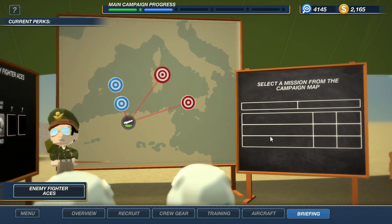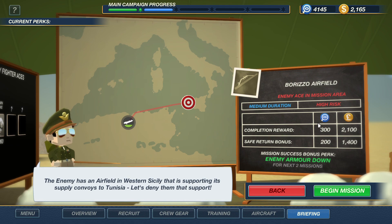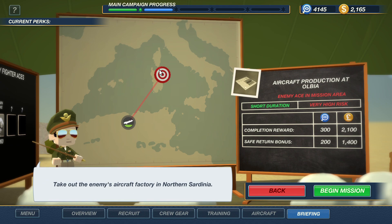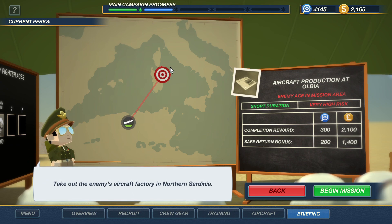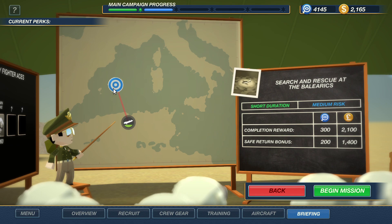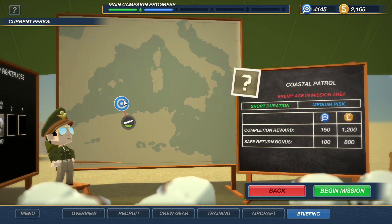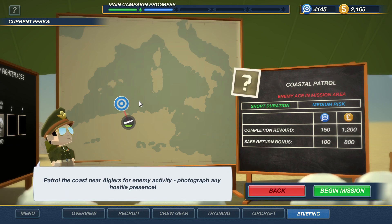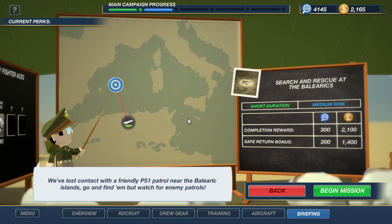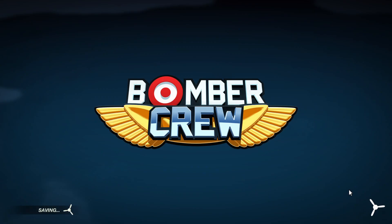Okay, so we can tag an airfield — that's a good bonus — but there's an enemy ace and it's high risk. What's the other one? Aircraft production. I don't really know what the point of that one is; it doesn't offer any bonuses. Oh well. Search and rescue, okay, that might be nice. And there is a coastal patrol. Actually let's look at the coastal patrol and see what we get there.